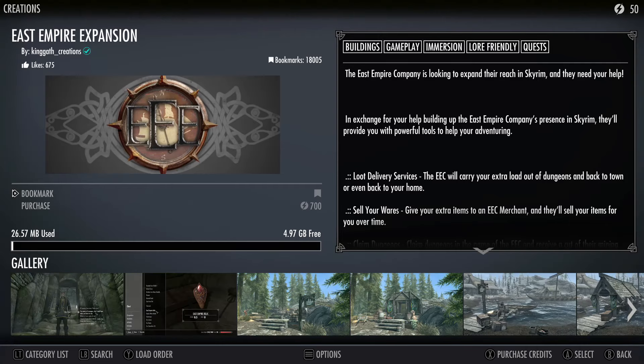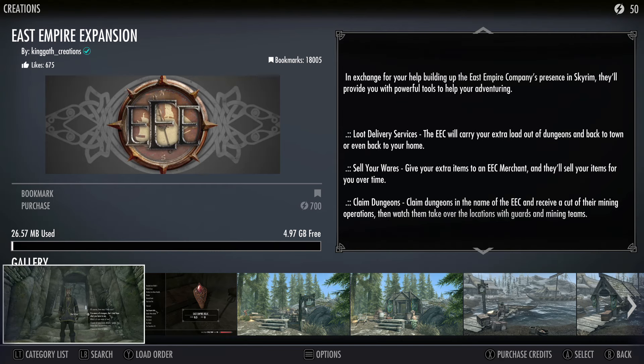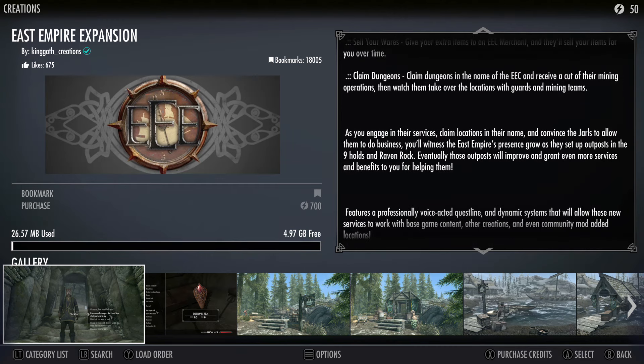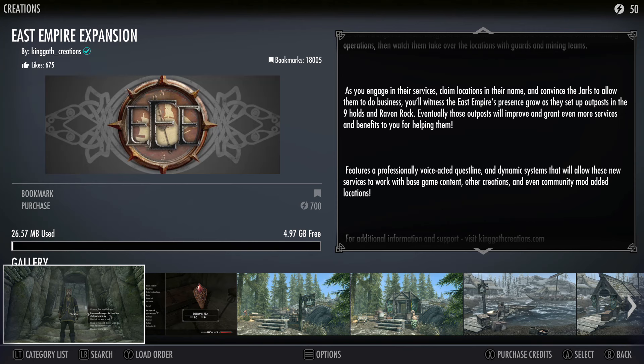East Empire - what is the East Empire expansion? Coming and looking to expand their reach in Skyrim, they need your help. In addition for your help building up the East Empire Company's presence in Skyrim, they'll provide you with powerful tools to help your adventuring. Loot delivery services - the EEC will carry your extra load out of dungeons and back to town or even back to your home. That's crazy. Sell your wares, claim dungeons in the name of EEC and receive a cut of their mining operations.